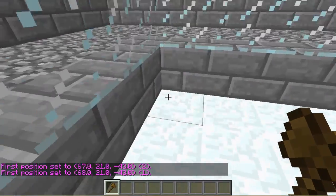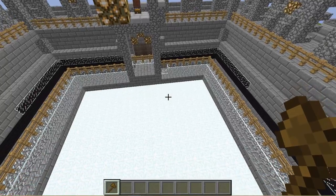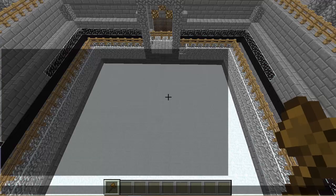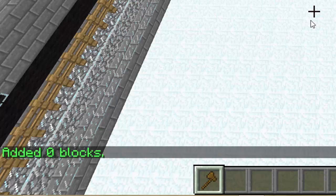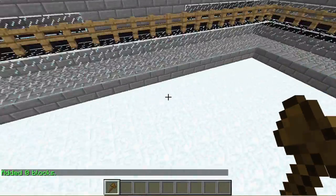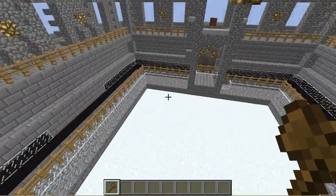Left click to select the first corner, then right click to select the second corner. Now we have two corners diagonally set. Keep in mind that the blocks you add can be whatever you want — snow, sand, stone, brick, anything like that. Type `/spleef add blocks`, then our arena name (mine is 'spleef'), then `worldedit`, and hit enter. I've already typed this command in, so it won't add blocks for me, but for you it should add a lot. If you have multiple floors, just select the next floor and run the same command again.